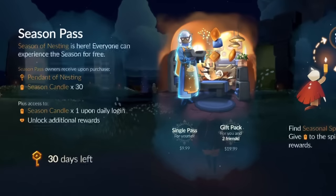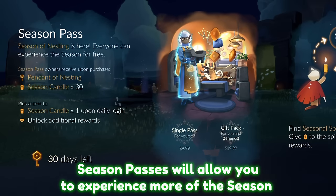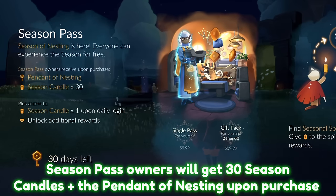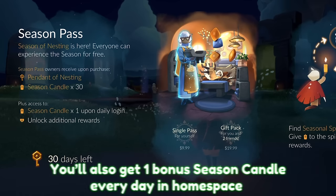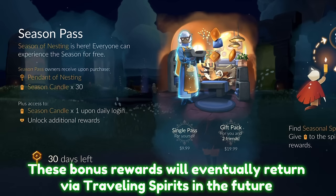First up, we're going to go over what exactly a season pass is because it's kind of the main focus of the season. You can fully experience the season for absolutely free — you can do all of the seasonal quests and unlock a lot of items. There's also a ton of items for free players. But like most games that feature a season pass, having one will let you experience and unlock a lot more items. Immediately after purchasing, you get a pendant of nesting and 30 seasonal candles. You also get access to an additional seasonal candle every single day upon login. Eventually, spirits from the season will return in about two or so years as traveling spirits so you can obtain their limited items.